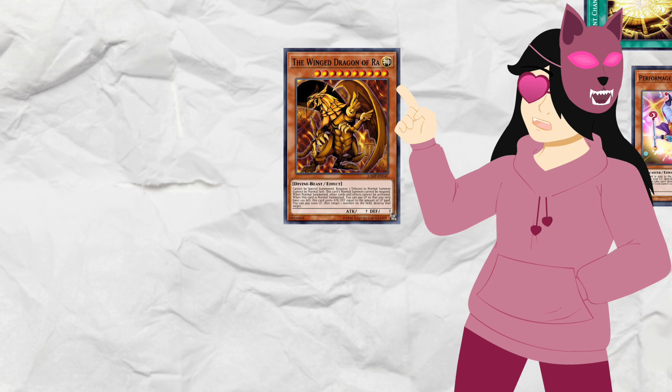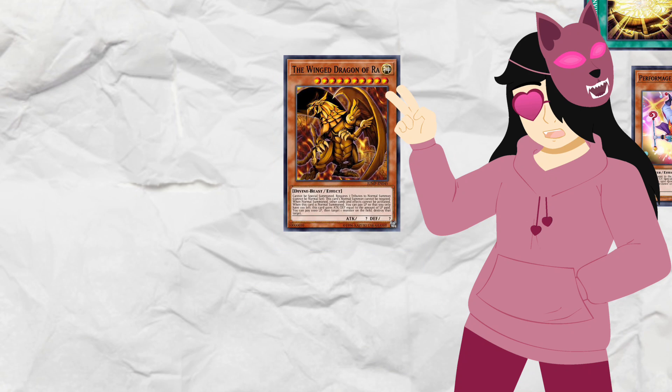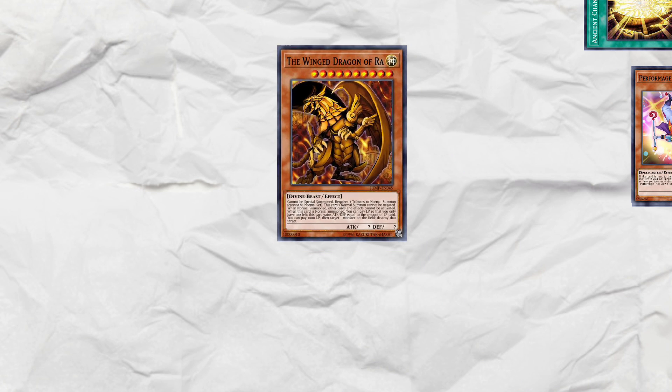You can either pay the rest of your life points to give Ra 11400 attack, or not pay, and use Ra's non-once-per-turn effect to pay 1000 and pop your opponent's board.